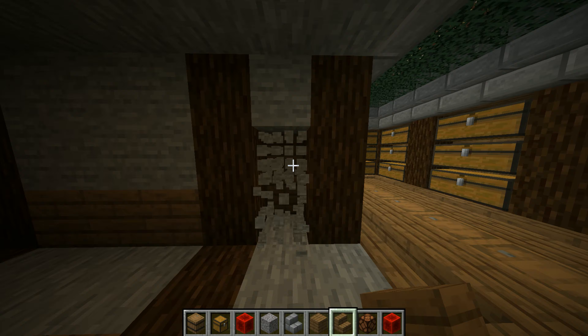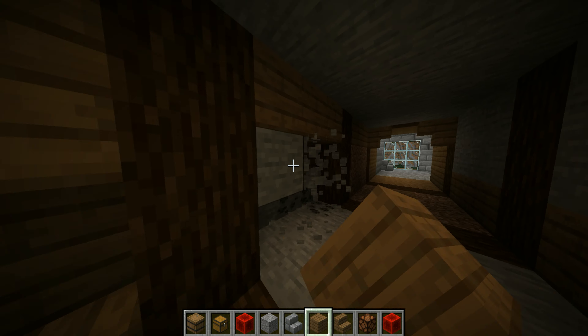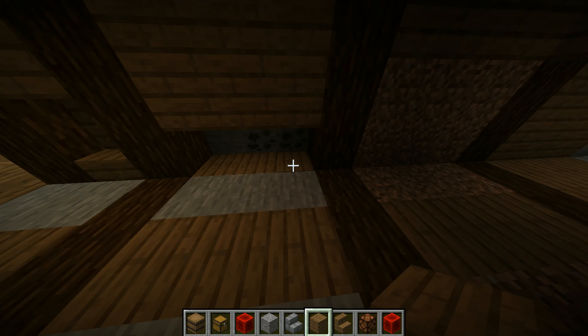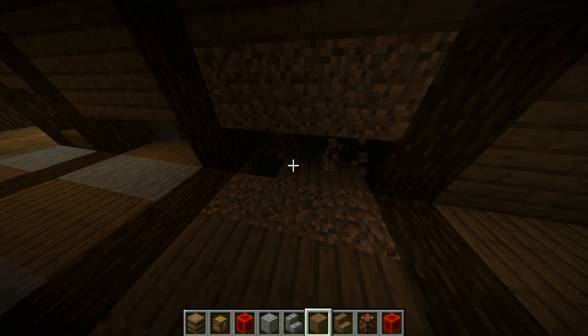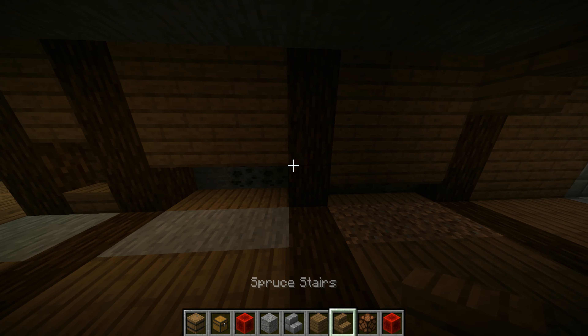After that, come down into the hallway, and then put some stairs here, and some planks right there. For the design in here, I just decided to do it like this, and then just put some stairs right here. It adds for a nice little layout, and it's a little bit better than just a plain wall, so it should look something like that.